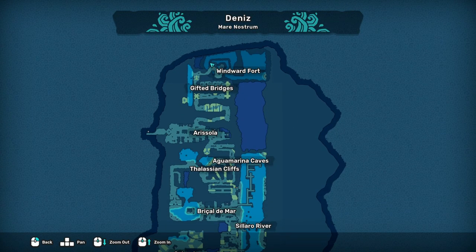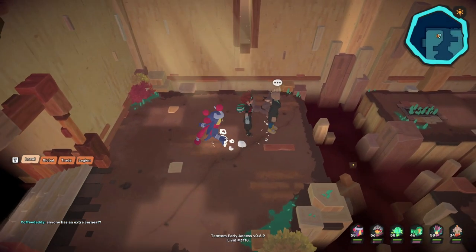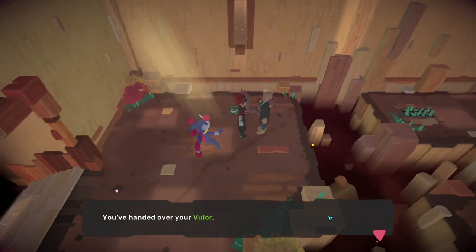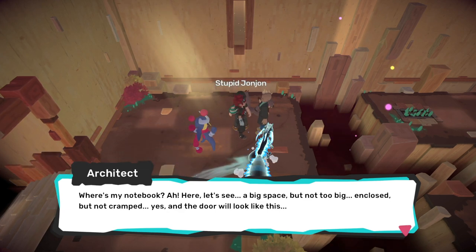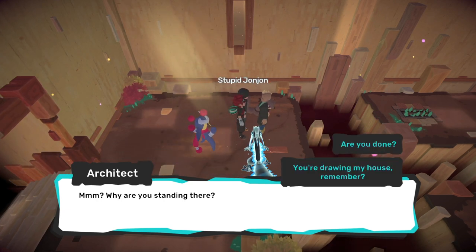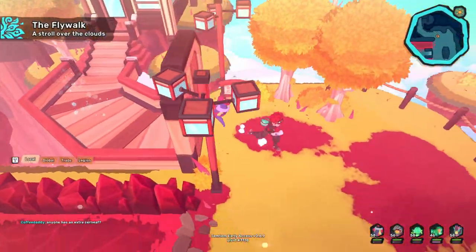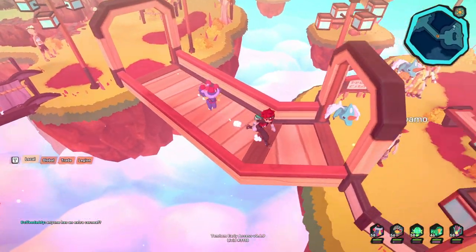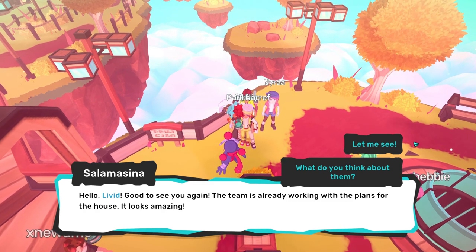Toss one in your party and head on over to the Windward Fort. Once inside, simply head up to the first set of stairs you see — and thankfully she is right there. Krema could have totally put her in some random place deep within the fort, but thankfully they didn't. Hand over the Volar and leave — she needs her space to visualize the house of your dreams. Head back to Salamisena and by the time you do, she will have sent over the plans for your house. I wish we could get architectural plans turned over that quickly in the real world, but here we are.